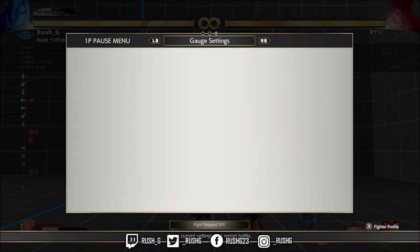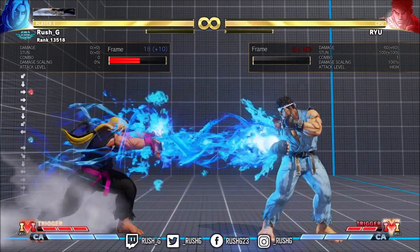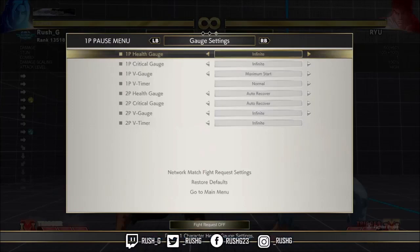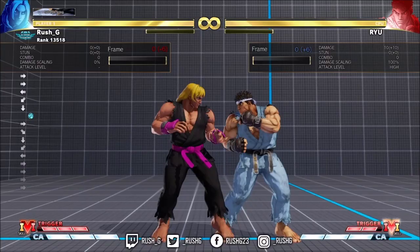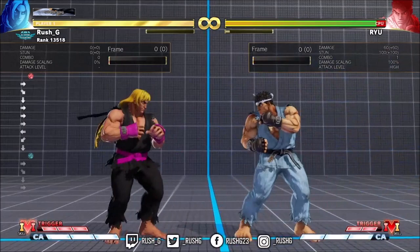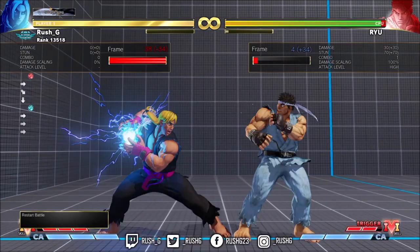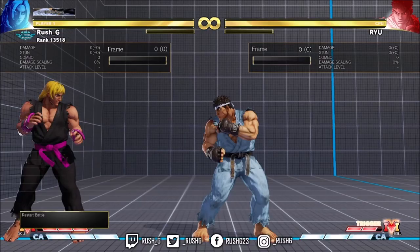Ken's Fireball — I almost said Ryu — Fireball now has two frames less recovery after its full animation. So you may be able to play the fireball game and set up fireball traps a bit more easily. On block, it's now minus 6 instead of minus 8 — a very welcome change, really nice. On hit, it's now 0 rather than minus 2. I'm not sure what specific new combos open up from that, but maybe some nice auto-spacing frame traps close range. That's cool, very nice.